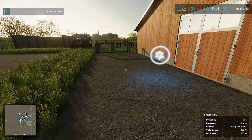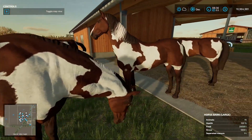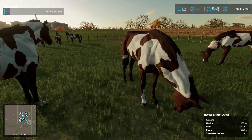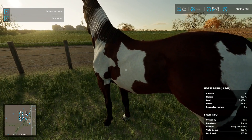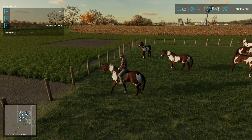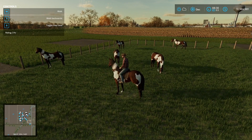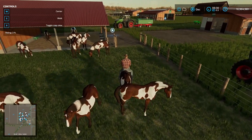In addition to feeding, we need to care for horses by maintaining their cleanliness. To keep them clean and healthy, we need to brush them. To ride a horse, press E, then W to walk, W again to trot, W again to canter. S goes backwards. You can see a fitness rating at the bottom of the screen — we need to get that up to 100%.